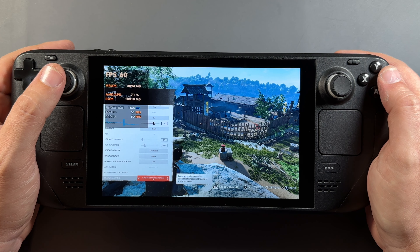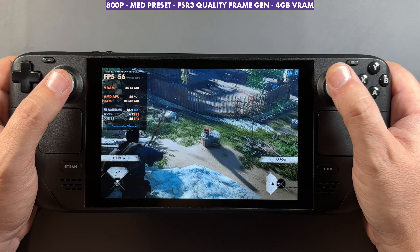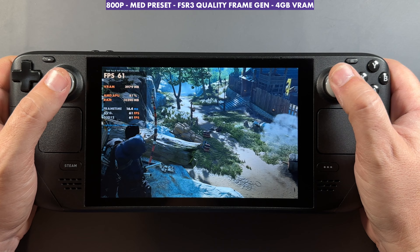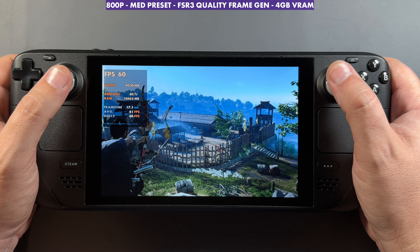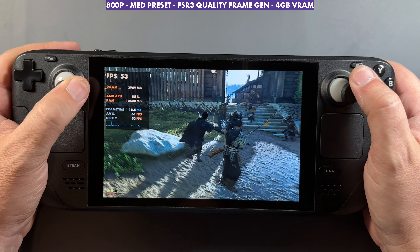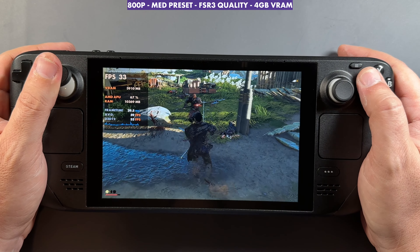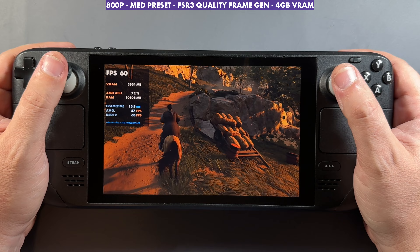Turn frame gen on and we can go up closer to our 60 FPS cap on medium. I personally like running this on Windows at medium with frame gen on. There's a little bit of input latency added, but it's really not too bad. If it annoys me later I'll lower settings and turn frame gen off. Combat and dodging seem fine — I can feel the difference between frame gen on and off, but it just depends on whether you're going for higher FPS or a more native experience.